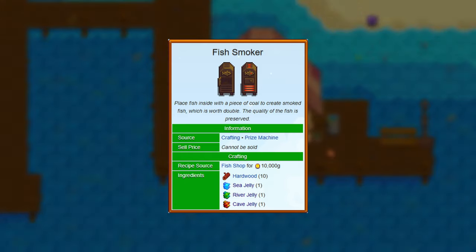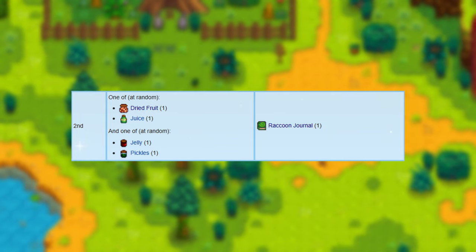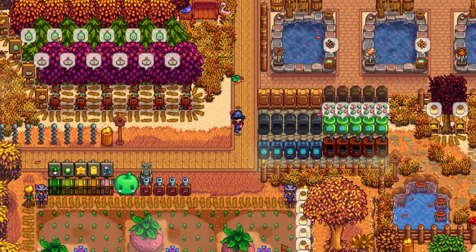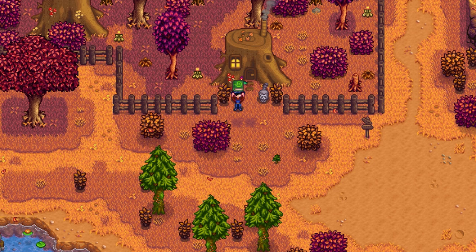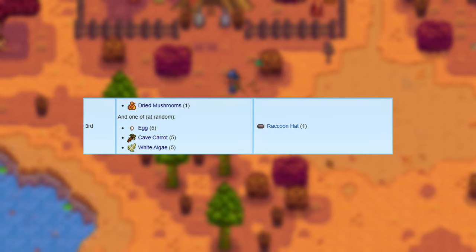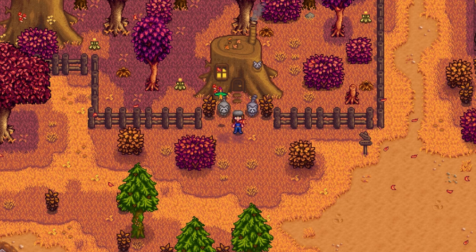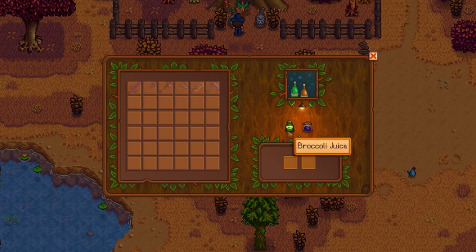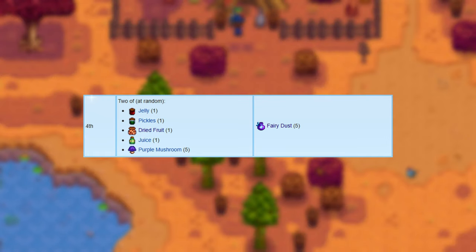The fish smoker recipe can be bought from Willy's shop for 10,000 gold. The second request will either be one dried fruit or juice and one jelly or pickle. For the dried fruits you need a dehydrator, which you can buy from Pierre's shop for 10,000 gold. Upon completing his request, he will reward you with the raccoon journal, and this is a guaranteed reward. The third request will require one bag of dried mushrooms and either 5 eggs, cave carrots, or white algae. This gives you the raccoon head and is also a guaranteed reward.